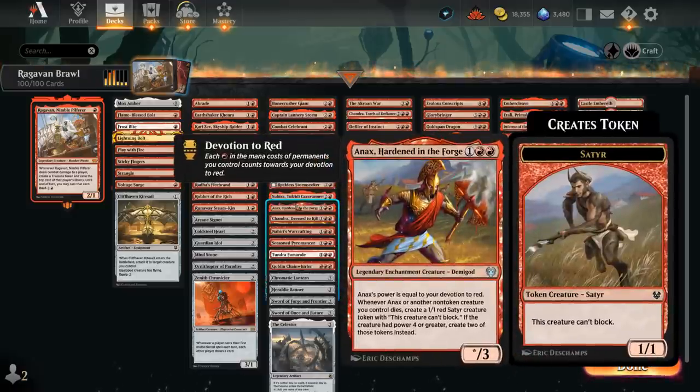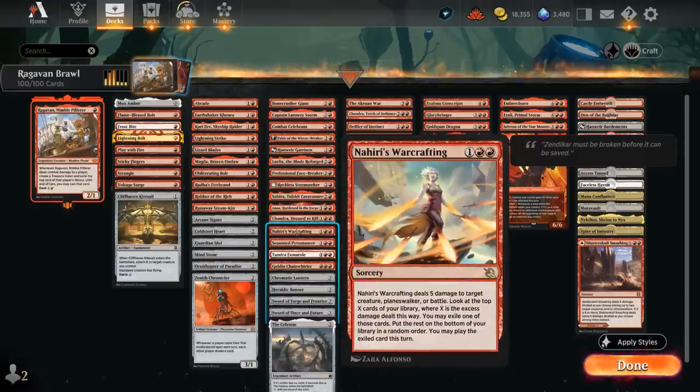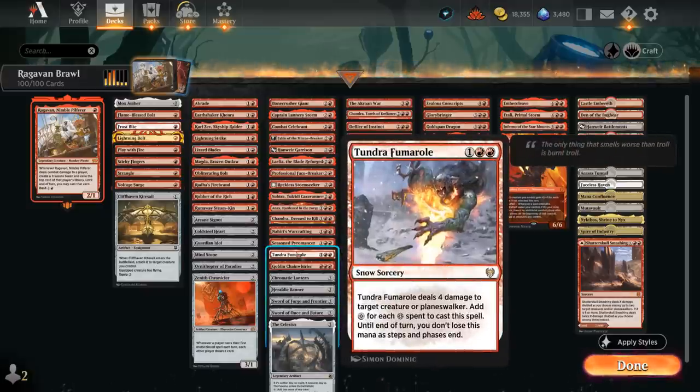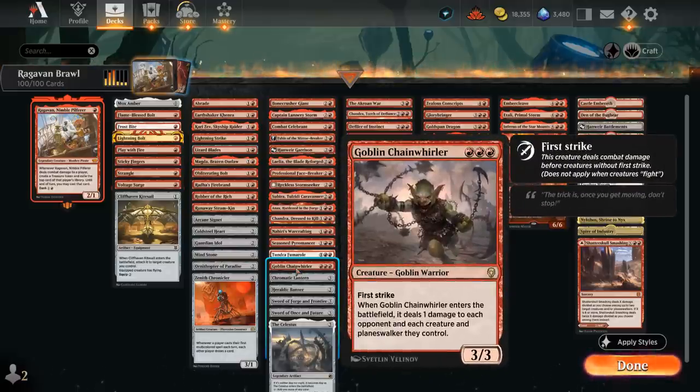Anax is still powerful in any red deck, especially paired with Embercleave. Chandra can generate extra mana, great to play on turn 2 to ramp into more expensive cards. Nahiri's Warcrafting is a 5-damage sorcery that can provide a bit of card advantage. Seasoned Pyromancer is excellent when empty-handed to draw two cards, or generates elemental tokens when played early. Fumarole is another reason to include snow-covered mountains — generating extra colorless mana after casting, useful for artifacts or activating abilities. And Goblin Chain Whirler is a staple, dealing 1 damage to each opposing creature, planeswalker, and player.